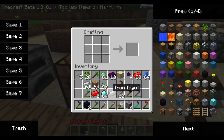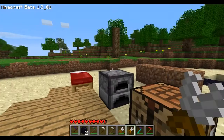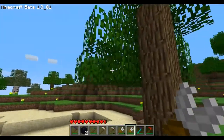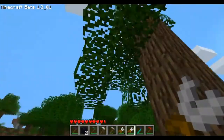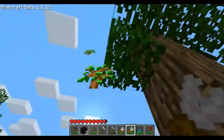First I'll show you how to make the iron hedge trimmers. What you want to do is put two wooden planks at the bottom and then place it like this and you'll get that. It works with everything — stone, iron, as demonstrated, and diamond. Pretty sure gold also works, I'll have to check on that.